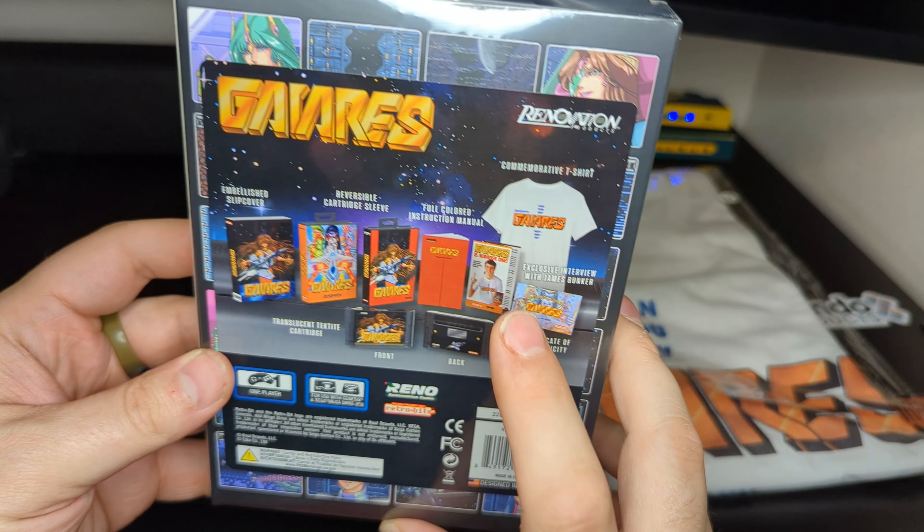Now we have the internal case. It's set to the Japanese box art by default. Gaiaris, Renovation Games, published by RetroBit. Nice description of the game, scenes, screenshots, one player, for Genesis and Mega Drive systems. I love how authentic these are — this is a legit Genesis case. It's got the rough coating on it, it's got the freaking shelf hook. I love the attention to detail here. This is a freaking Genesis game and there's so much to love about that.